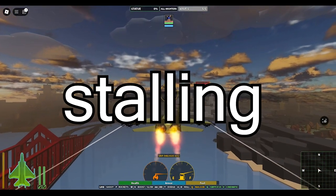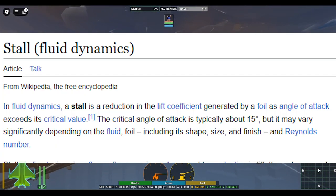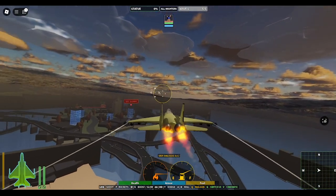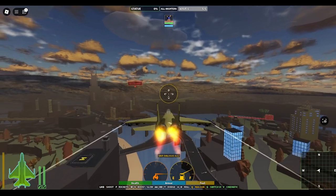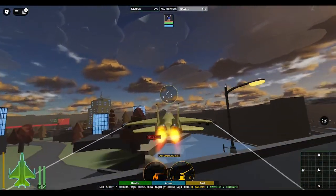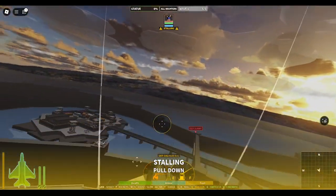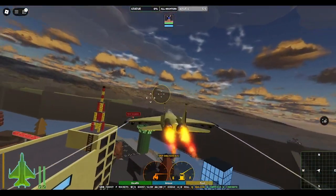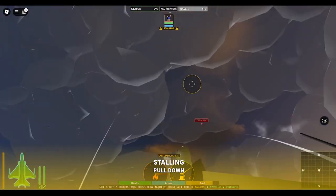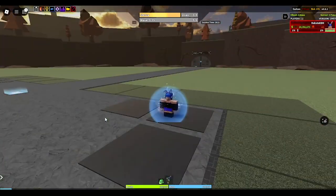Something I also want to cover, and this is really important, is stalling. Basically what stalling is: if you move your mouse pointing all the way up to the sky, your plane will stall. The biggest mistake I made when I first experienced Viper was the controls — because I pointed my mouse all the way up and I was stalling. So this is what stalling looks like.